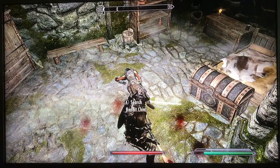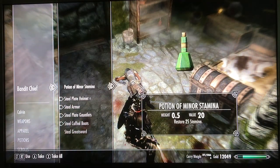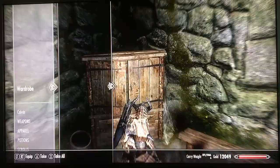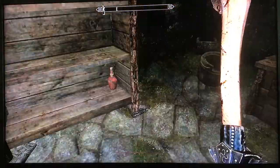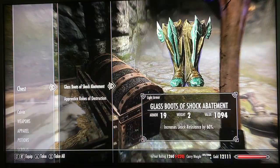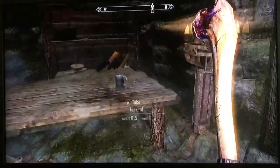I've stumbled upon the bandit chief kind of quickly. There's the bandit's journal, keys, and whatever — I'm going to take all this stuff and sell it. Let's see what's in the master chest. After exploring the room first, I found gold, boots, and a robe — that wasn't too bad.